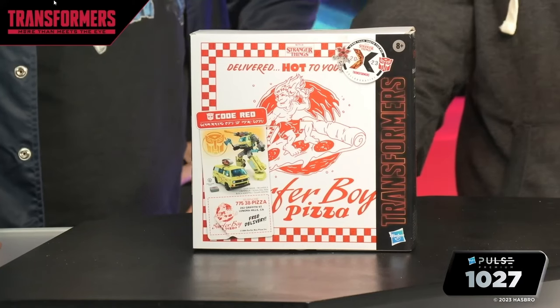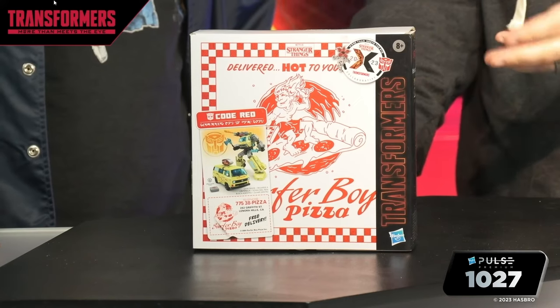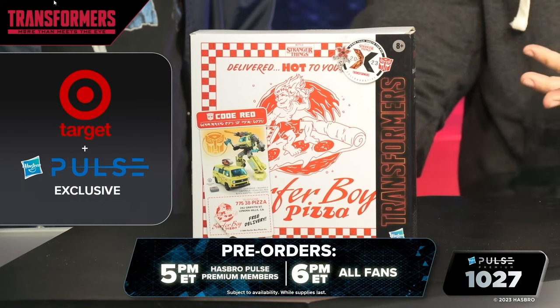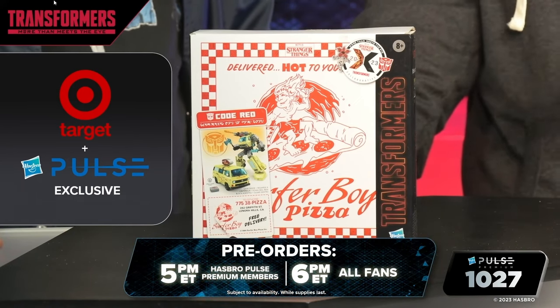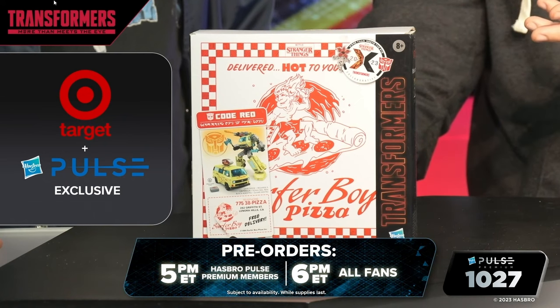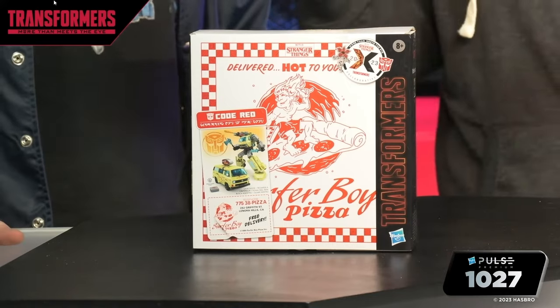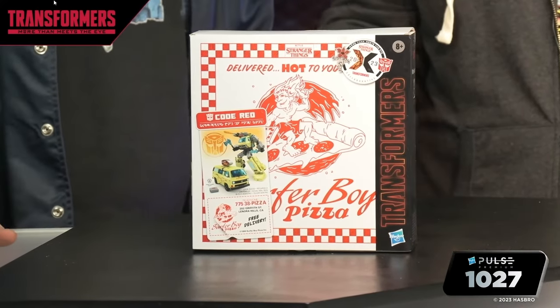So, we revealed Code Red — as his name happens to be — at Comic-Con in a press release. The hits are still coming. We're not done — we did our panel, and we told you about this awesome partnership we have with Netflix on this item. This guy will be available for pre-order today. He happens to be a Target exclusive with limited quantities available from Hasbro Pulse, but a really awesome, fun project to work on. I started it, another team member finished it, and on the design side Brian worked on this. Someday we will get him on a fan stream.